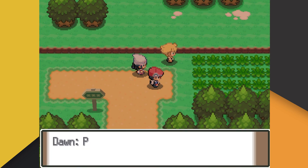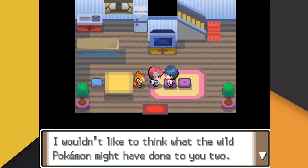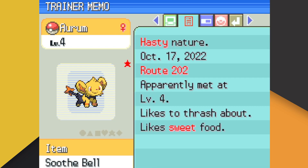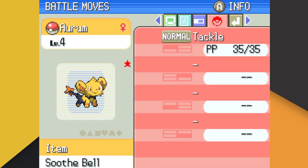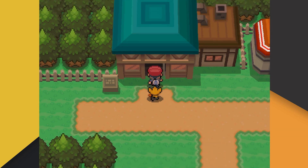We start off the challenge by selecting a random starter, beating Barry, and then immediately swapping out the starter with Aurum, our shiny Shinx. Normally I would swap out the starter choices themselves, but this is the only way to ensure that Aurum has the exact IVs and nature that she is supposed to have. So I'm going to say that the first battle with Barry just doesn't count for the video. As far as Aurum herself goes — she's pretty good. She's got the hasty nature and Rivalry as her ability. Not the best nature for us, but definitely something we can work with.